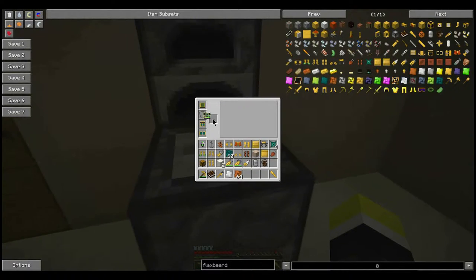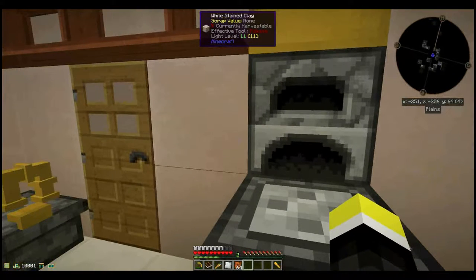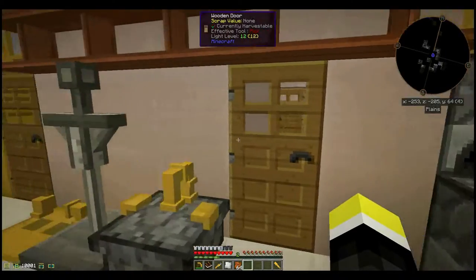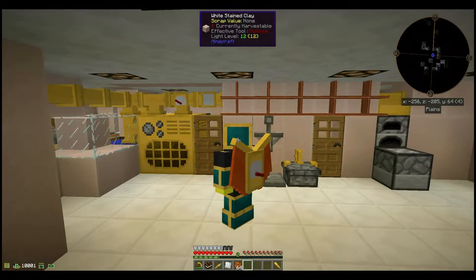Of course there's more, but to use most of it you need to be able to store steam in your suit with a steam tank. Once you're all kitted out, you'll want to charge your suit, and that's what the charging stand is for. Supply it with steam and just stand on it while wearing your armor.